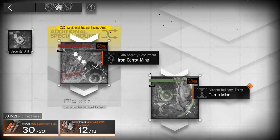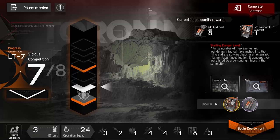Iron Carrot and Toron Mines are both staying for one more cycle before one of them gets replaced, so you will have at least until the end of January to get the first time clear rewards and the secret medals for both of them. Right now the fastest way to reach the bi-weekly material cap is to do six floors, then quit and repeat until you reach the cap.